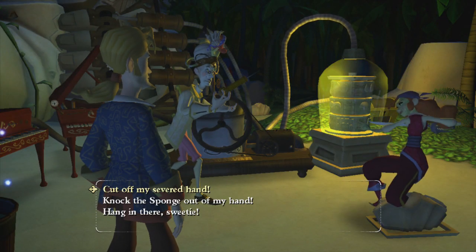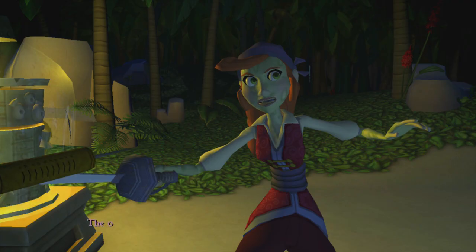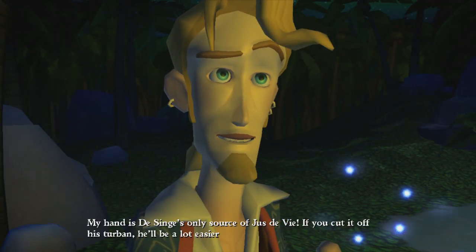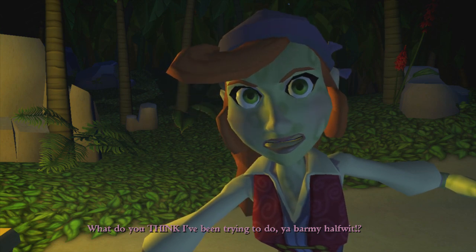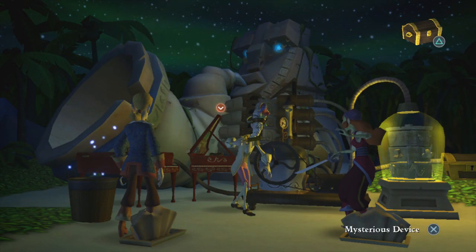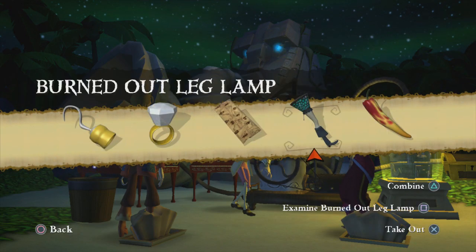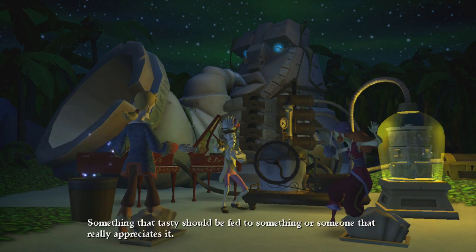Can we talk to a lady? Cut off my severed hand? Knock the sponge out of my hand? Wait - do you think you could knock that sponge out of my severed hand? It's just so aggressive. My hand is the singe's only source of Jus de Vie. If you cut off his turban, they'll be a lot easier to kill. Okay, hang in there sweetie. I wonder why they're called fireflies anyway - it's not like they're on fire. Can we try and charge up the light? Something that tasty should be fed to something or someone that really appreciates it.